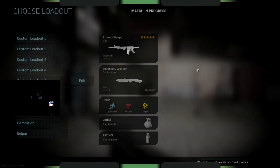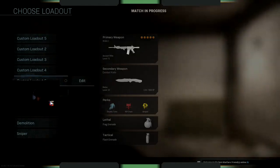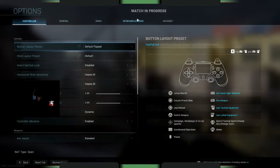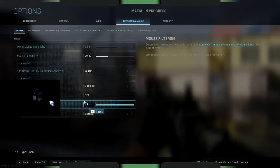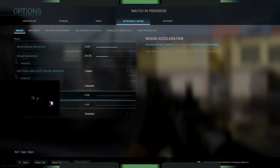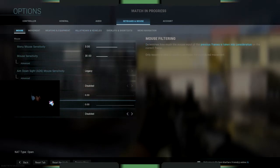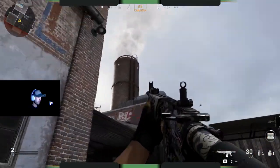So this is how you set up mouse and keyboard on PS4 Modern Warfare. Basically this is gonna be what you get at the start, so you're gonna want to go in game.